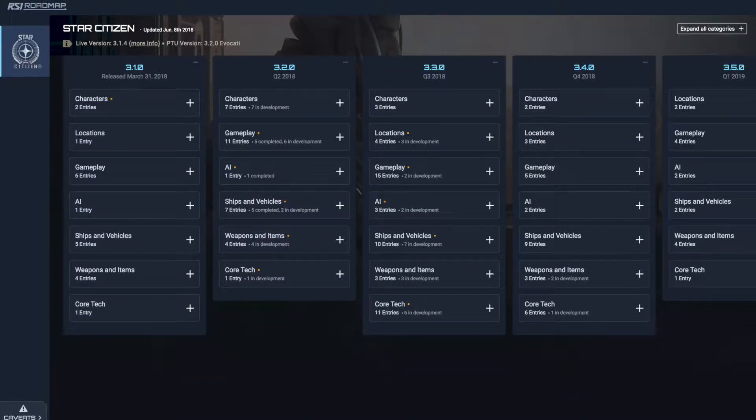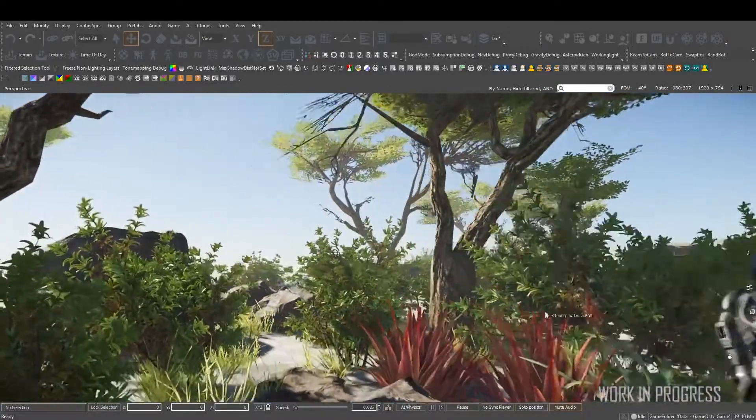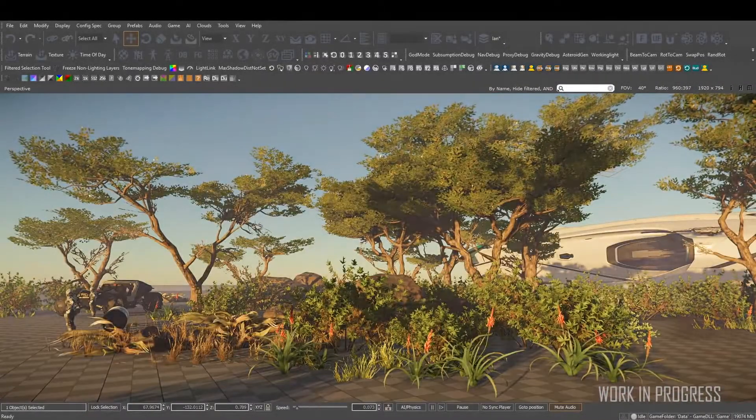At number 5, we have the roadmap update. Software development is not a linear process, and that shows this week with a 20% overall jump in progress for 3.2, bringing us to 74% complete with three weeks to the final release. Our biggest winners this week include the Aegis Eclipse gaining 71%, Quantum Travel Improvements gaining 60%, and all three Avenger variants gaining 50%, taking all of these features to 100% complete. In total, we saw nine tasks move to 100% this week, bringing the total to 11 completed tasks — a very positive sign that we'll see most features make their way to 3.2 on time.